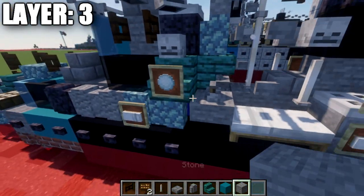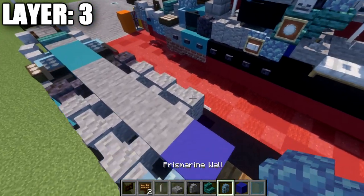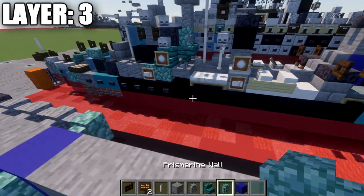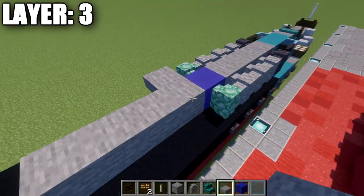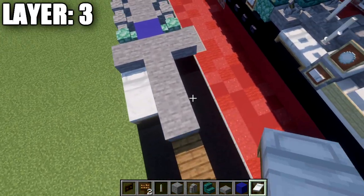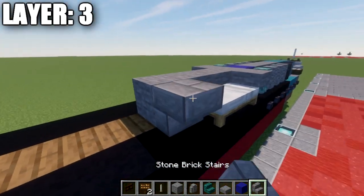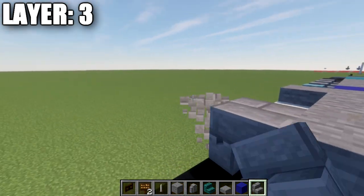After that's all complete, we then want to place down a stone block in the center, and then a daylight detector to both sides like that. We're going to place down a cyan concrete block back, followed by a second one, and going to the sides we're going to place down a cyan glass pane on both sides, and then a black stained glass pane going back from that. We then want to place down another stone block in the center, followed by a polished black stone wall to both sides.